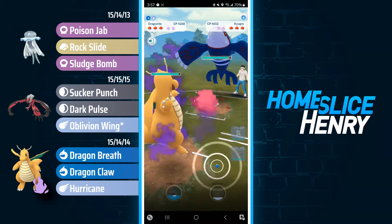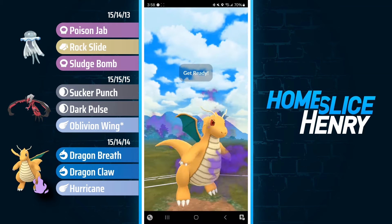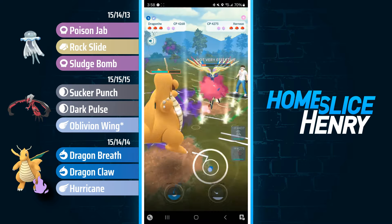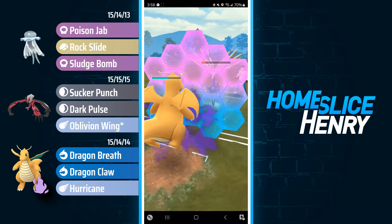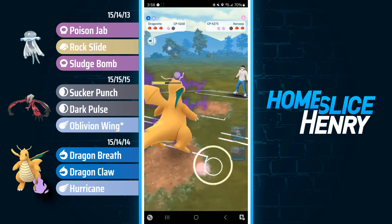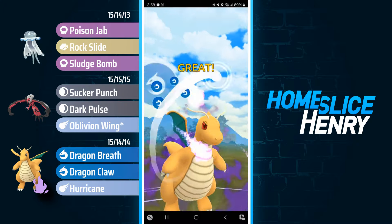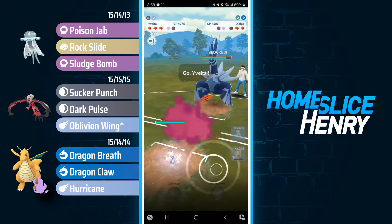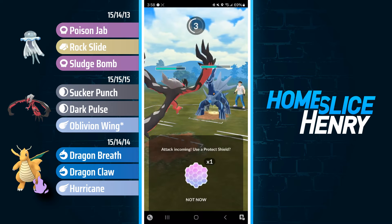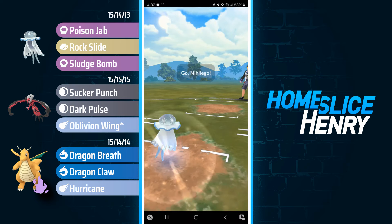Terrible lead in the next match — leading into Kyogre with Nihilego. I safe switch into Dragonite. Opponent banks a ton of energy and brings out Xerneas — amazing for me, because now I get to fire off the Hurricane. Hurricane lands, dealing massive damage to Xerneas, and I'm happy to shield and farm all the way down, leaving with a ton of energy. They send in Dialga, and this is probably going to be a lost game — Nihilego just can't do much of anything. My only win con is to try and call an Iron Head, but my opponent is actually running Thunder on Dialga, so I concede the match.